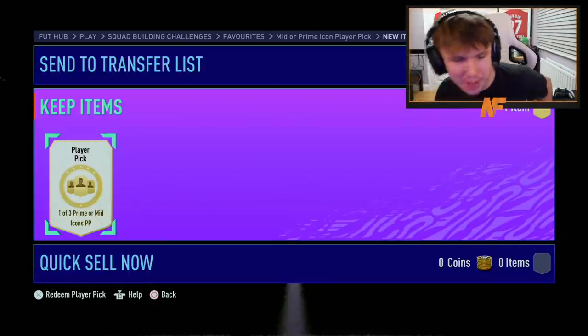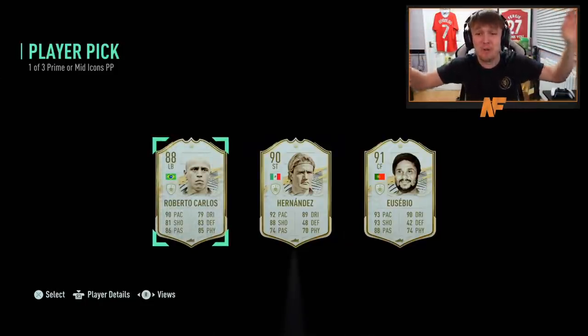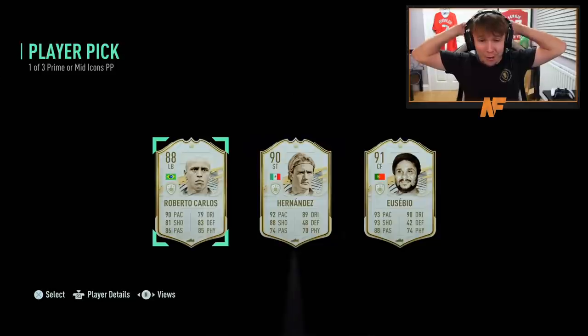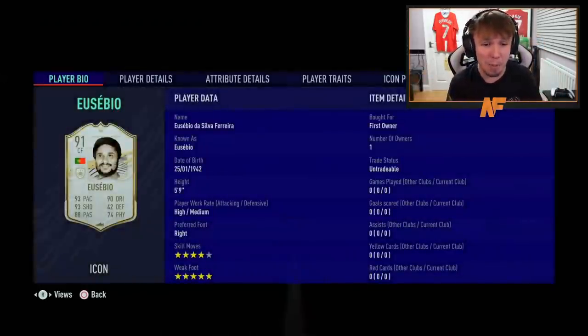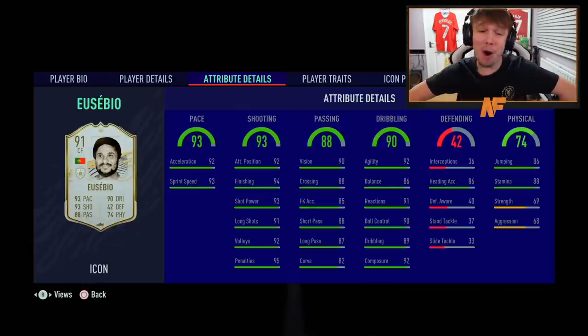Icon player pick number four — Mafia on his second account has built another one and is going to open it any second now. Eusebio! Mid Eusebio — that is incredible! That is definitely the best pull we have had. Mid 91-rated Eusebio — wow. Four-star skills, five-star weak foot — you can't go wrong with that. Roberto Carlos was not a bad option either, but Eusebio showed up and absolutely took the show. What a player pick that was.